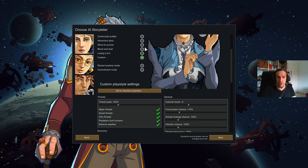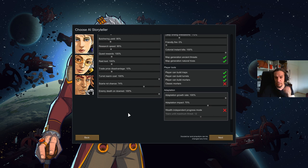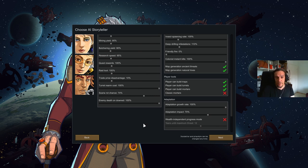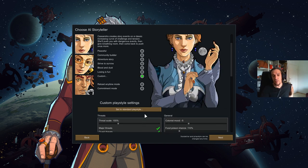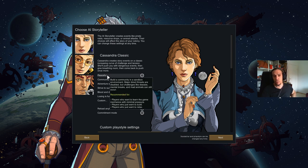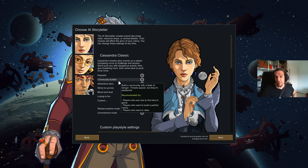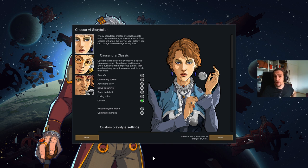As you see here, the Blood and Dust difficulty has a slightly lower amount of yields, but that's just to make me a little bit happier. If you are completely new to the game, choose the settings that you feel good with. Peaceful excludes the combat system altogether — you just get attacked by wild animals — whereas Adventure Story and Community Builder are good if you want some raiders, and Strive to Survive is good when you know how the game works and want to be challenged for the first time.